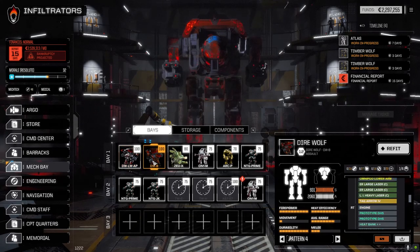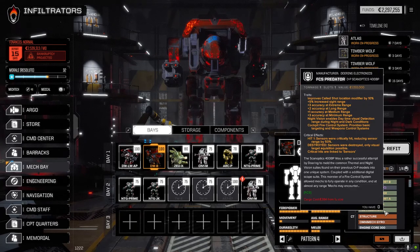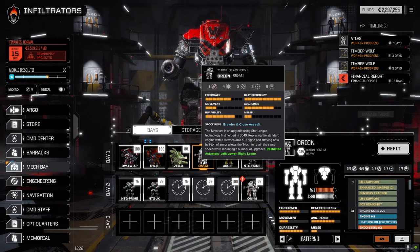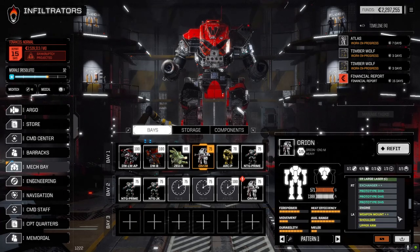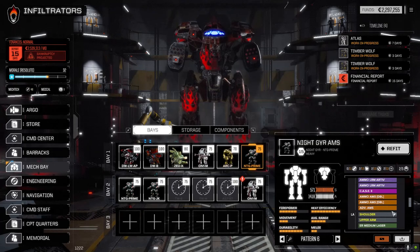The Direwolf B has now gained a double rangefinder. I moved the Gunnery Support A and Fire Control System Predator off the Orion. The Orion now has the Fire Control System Headshot, so this is going to be our headshot attempt mech. Nothing else changed on that guy. The Archer is still the same — Night Gear Prime.